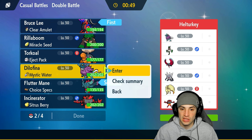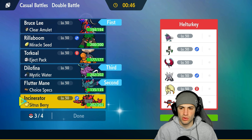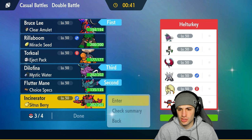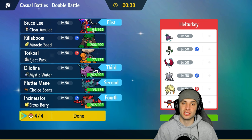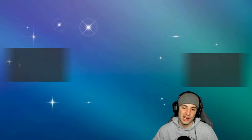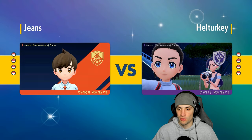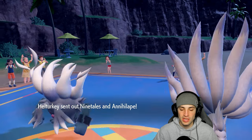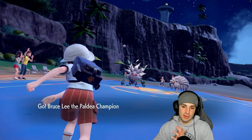Walking Wake in the back and last slot probably Incineroar. My only concern is Defiant and Annihilape, but we shall see. We're 0-1 after a close first match, losing to Groudon. I do have a Groudon team to showcase soon, but I want to use Koraidon since it's such a dope Pokemon. They end up going into Ninetales and Annihilape — I don't mind that at all.